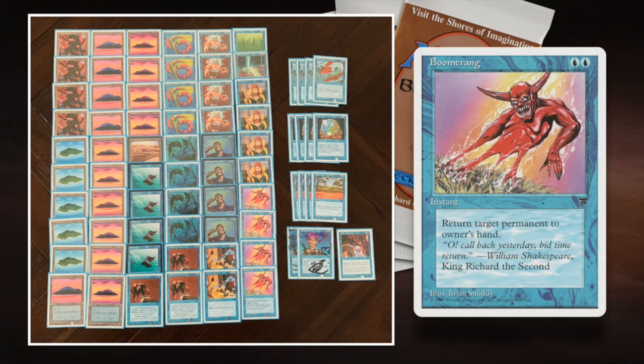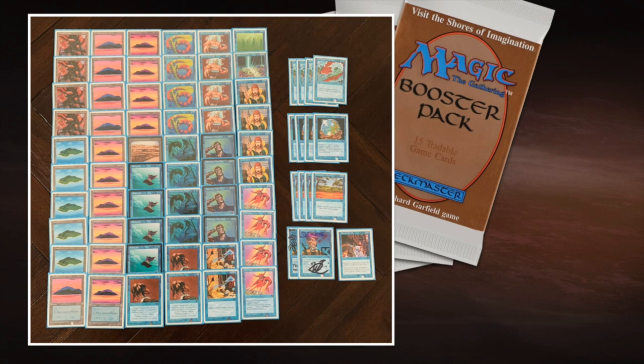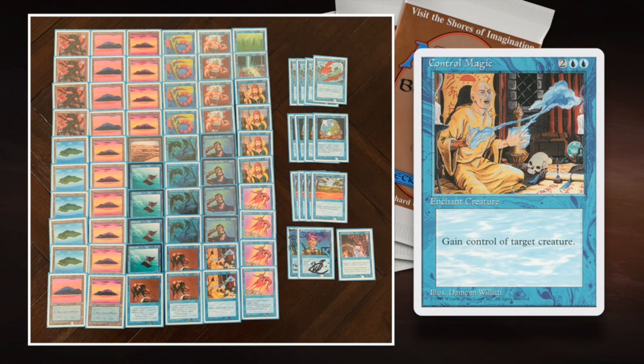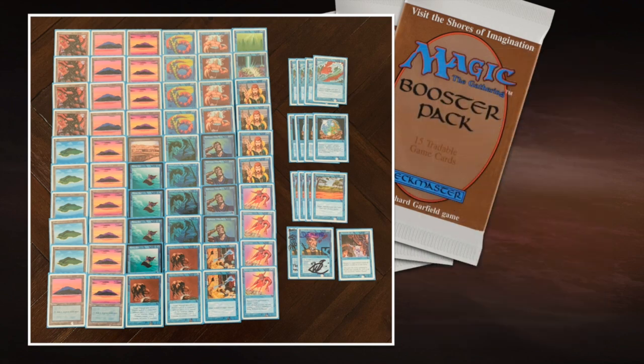Use those Boomerangs at the right moment as a tempo play to keep attacking. I think in this matchup Boomerang can be quite good, especially if I have a Counterspell as well - if he gets an early Hypnotic Spectre with the Ritual, I can hopefully Boomerang it, and when he plays it again I can counter it. Boomerang can also be quite good against a Royal Assassin. It's really important that I get out of the gates swinging, because as soon as he's got all those 1/1 control creatures on the board, it's going to be difficult. I'm playing four Psionic Blasts and two Control Magics - Control Magic could be decisive since he has no answers to it in Mono Black.